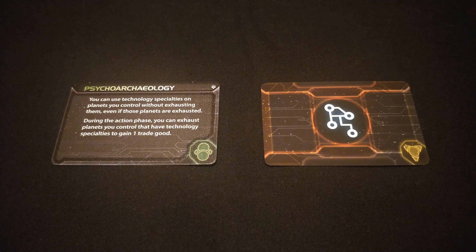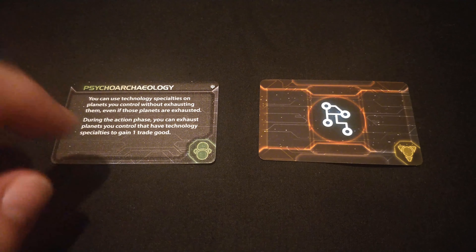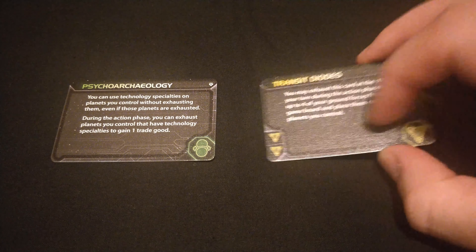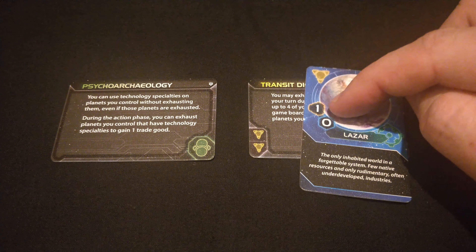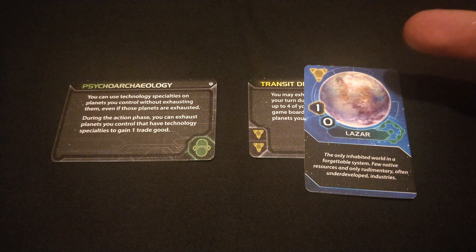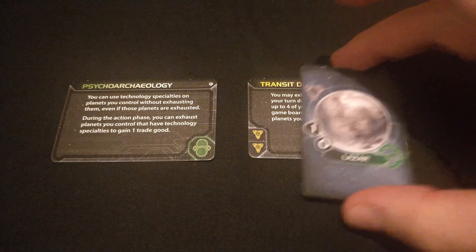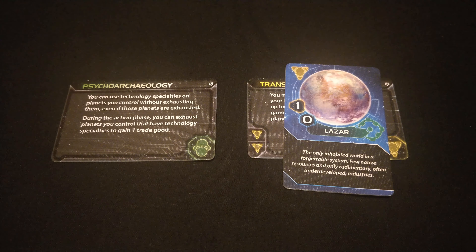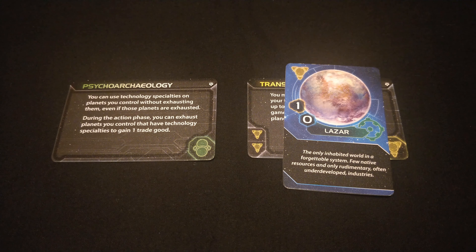Let's start with Psychoarchaeology. It reads: you can use technology specialties on planets you control without exhausting them, even if those planets are exhausted. During the action phase you can exhaust planets you control that have technology specialties to gain one trade good. What this means is when a technology has a bunch of prerequisites on it, instead of having to exhaust a planet card with a discount to use it, you can just leave it ready and it still applies.